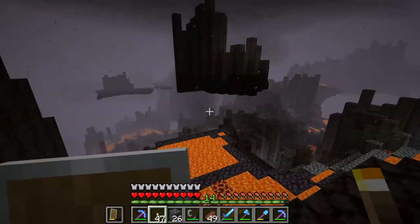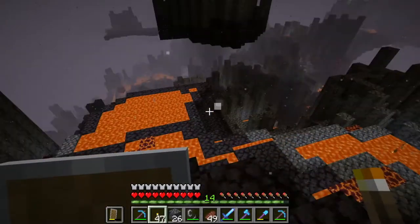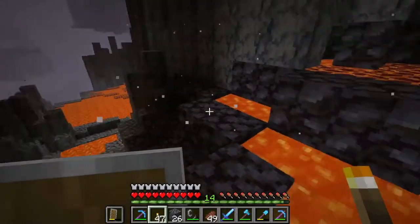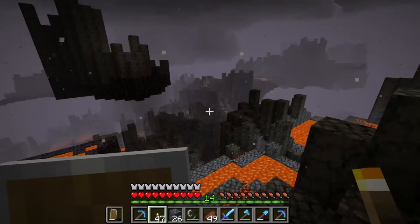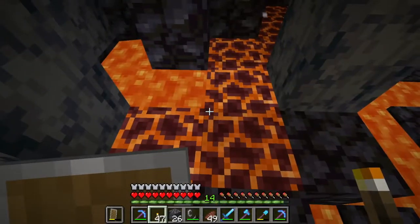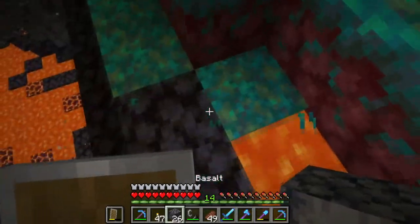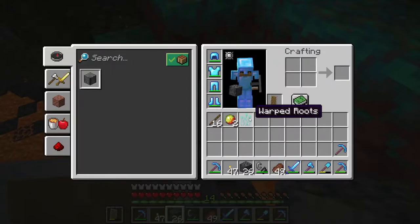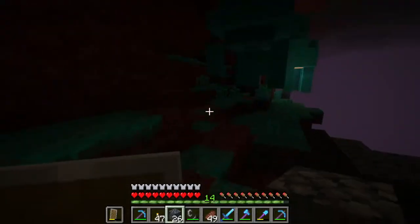God, there's a lot — I don't remember the nether having this many magma cubes. They're literally everywhere. I think it's just the kind of biome we're in right now. Oh, are there nether biomes now? There are completely different areas, yeah. Like, I've never seen this place before. You can pick this up — Warped Roots. That's probably a potion ingredient, I'm picking that up.